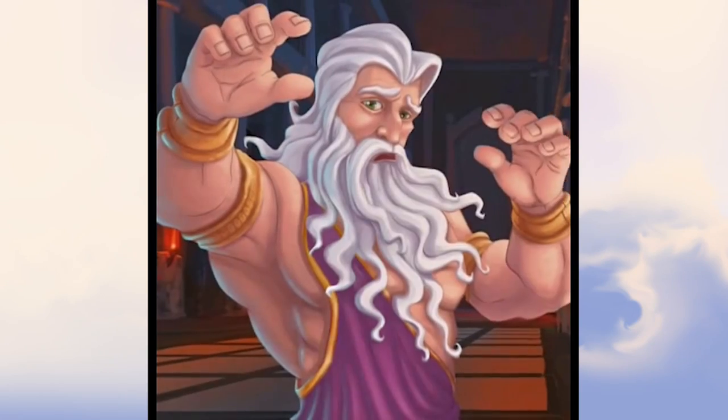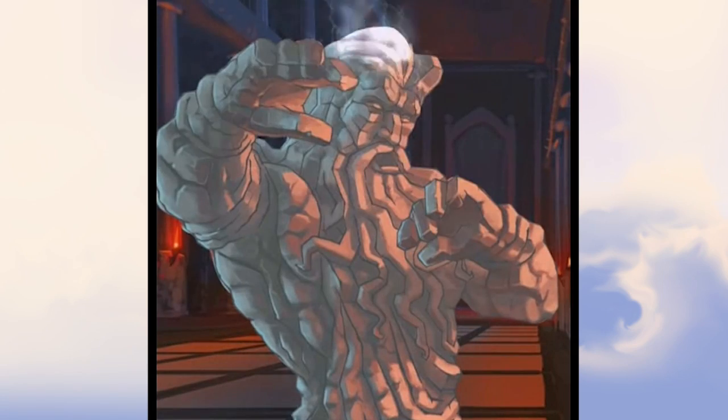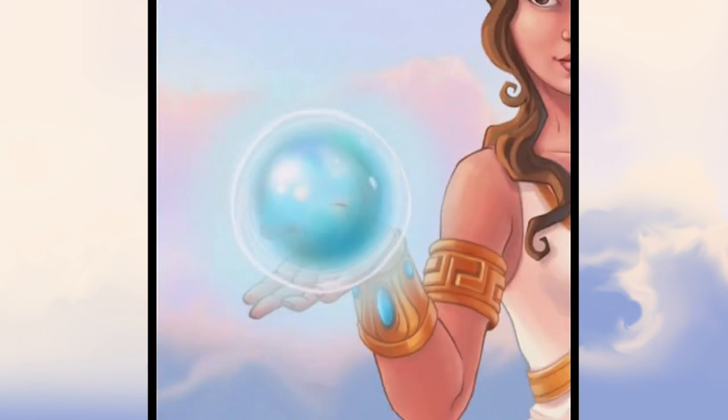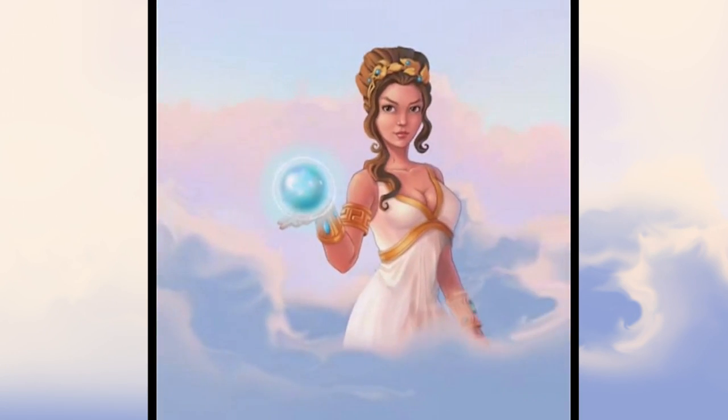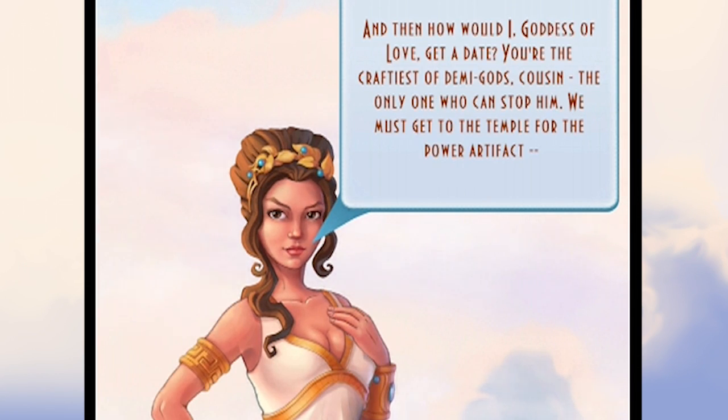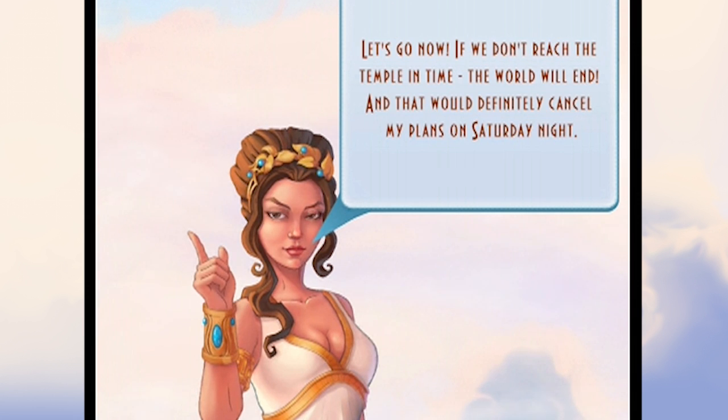The story starts off with someone getting turned into stone, and you learn that Apollo has had it with humans and has decided to just end everyone — like, ever. You meet Aphrodite, the goddess of love, and find out you're a demigod, and it's up to you to save humanity. Although the way she frames it, it seems a bit self-serving — that the destruction of mankind will inconvenience her dating life. I mean, true, but put things into perspective, lady.